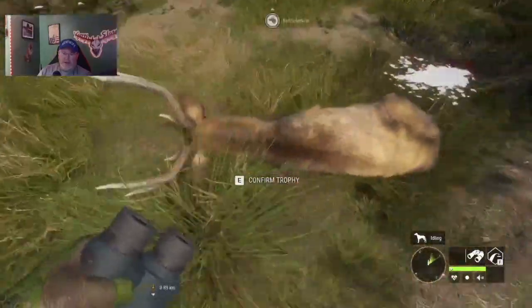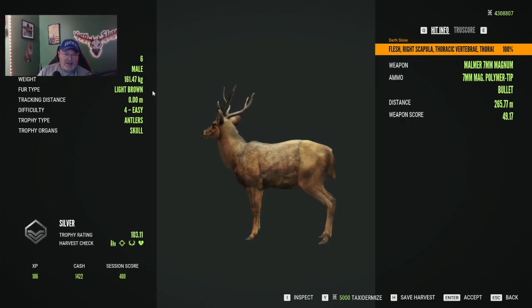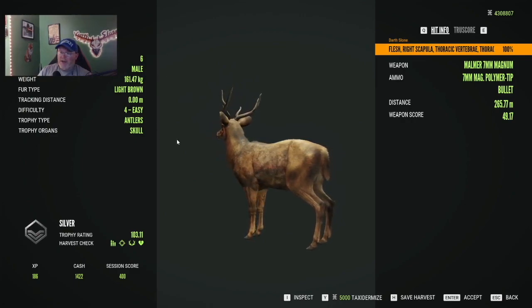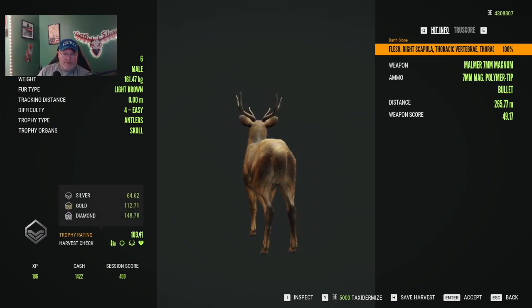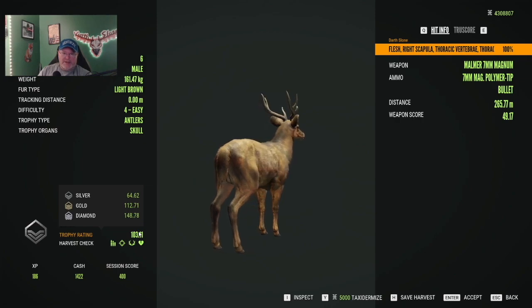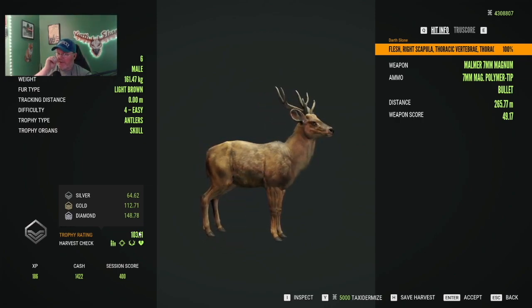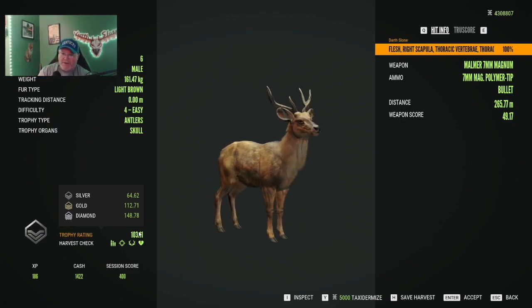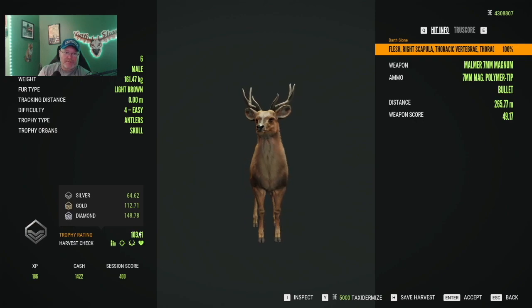There's that rack. I don't know how big these racks get — let's look at it. It is a silver, so not a very big one. They go diamond at 148, so he wasn't as big as I thought, probably not max weight either. But there's our first male rusa, light brown.